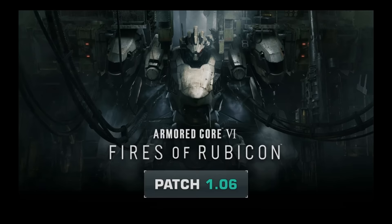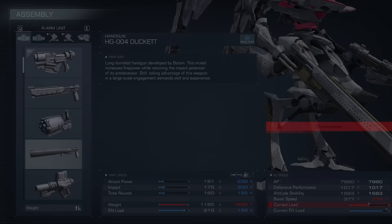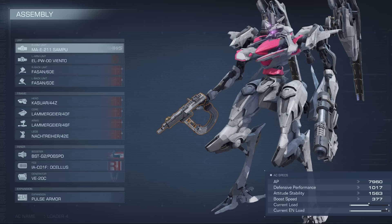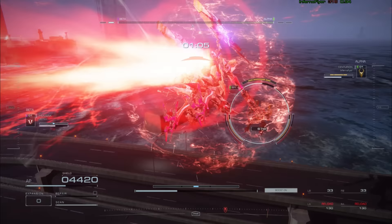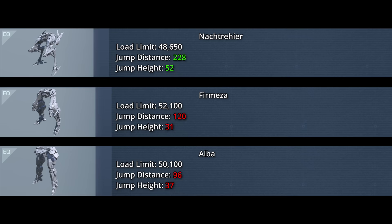After patch 1.06, Gantos did get nerfed a bit too harshly in my opinion. Not because of the impact nerf — that's fine — but the 0.5-second increased reload time is a big hit for a lot of Heatsink CQC interactions. More so because FromSoft didn't even bother buffing any of the other pistols except for Sampu, which is still a really bad weapon. I still think Gantos are the best in slot even after the nerf — it's just sad that we didn't really get any nice changes to Lightweights, like actually giving Alba and Formesso significantly better jump stats or making the other pistols viable.